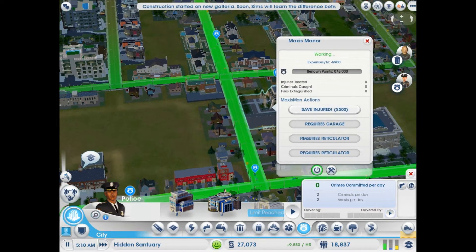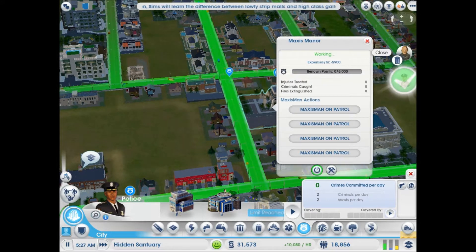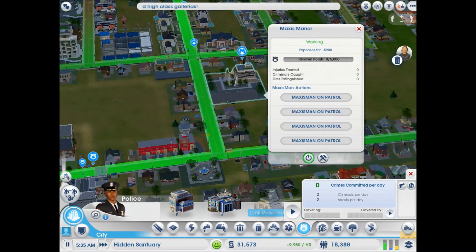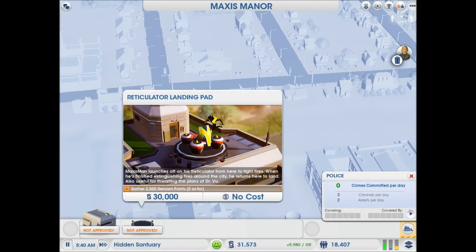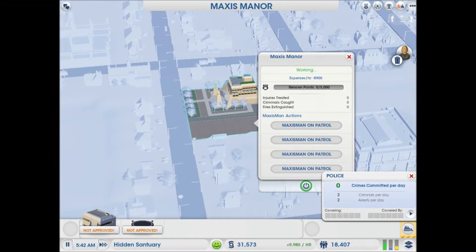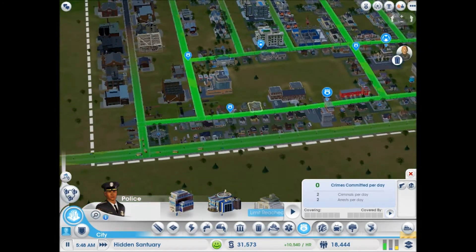Okay, I'm not really sure how this works. Expenses — we're just gonna turn this thing off actually because this thing is annoying, until I figure out how it works.